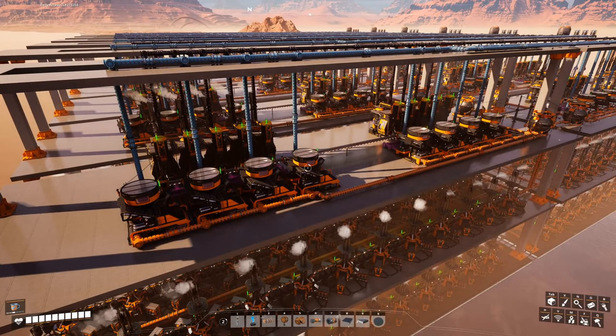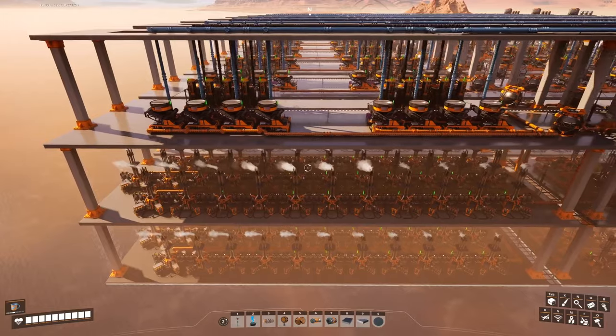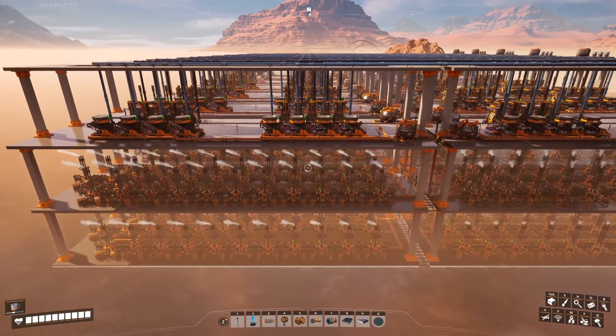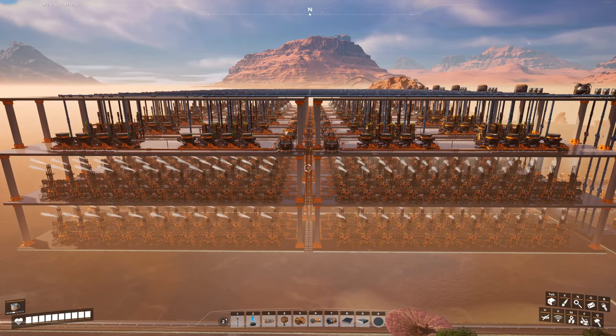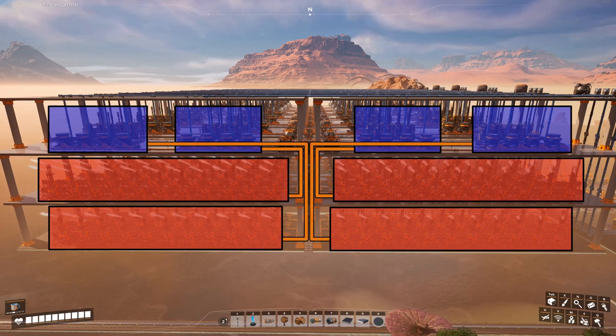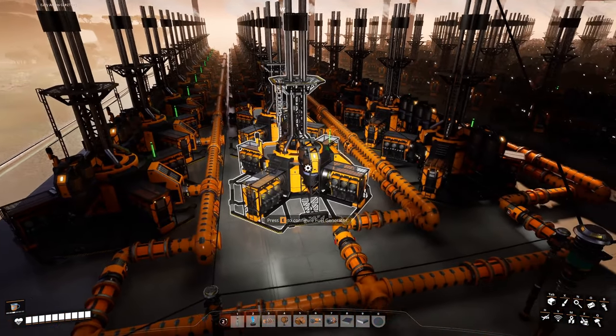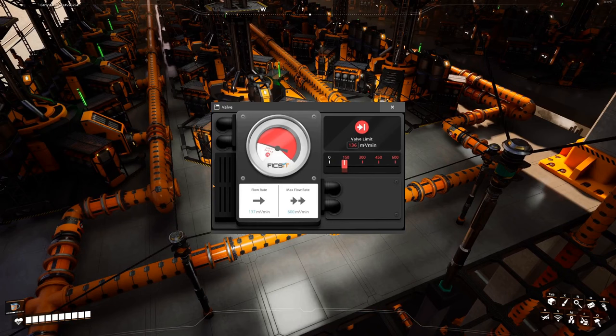The second build addresses these issues in two ways. First, more floor space — you can see that the refineries and blenders are spread out here. The fuel generators take the most space, so they dictate how big the building footprint has to be. Second, no more merging of pipes down the line. I noticed that 20 refineries and 16 blenders can be split evenly into four groups. Each of these groups gives 400 cubic meters per minute of fuel, which runs 33 and a third generators. Within each group, the generators are still organized into three manifolds with valves controlling the inflow, but now, because they are sitting on the lower end of a falling line, their input pipes are always filled to the brim and they behave as expected.